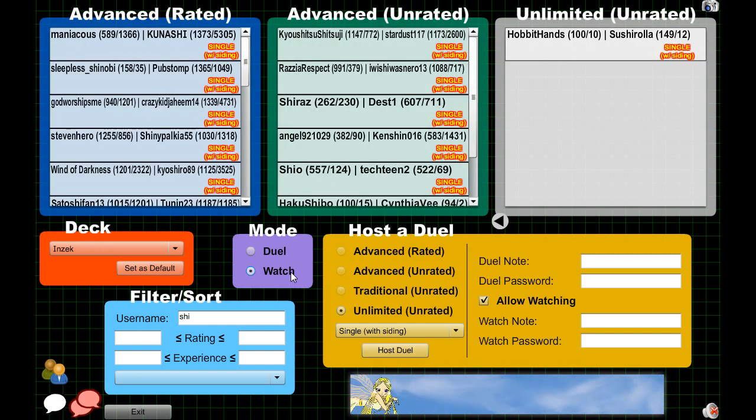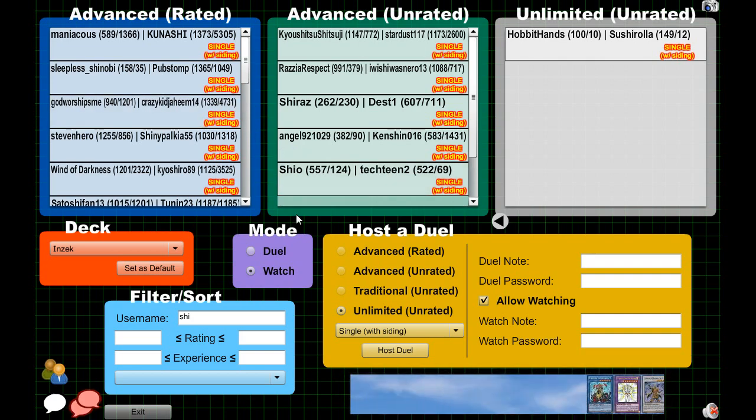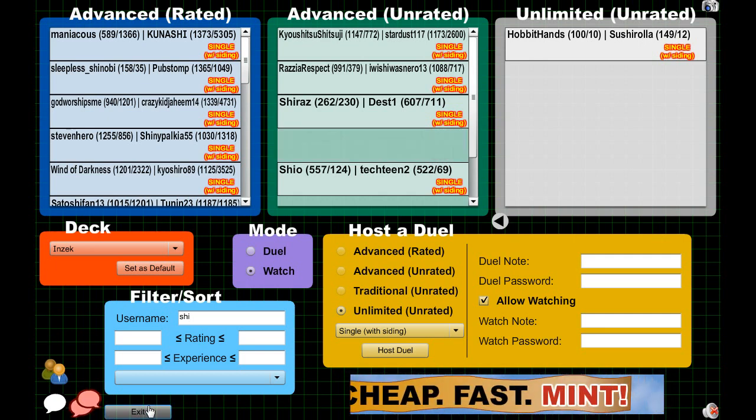What's awesome in Duel Network is you can also just watch duels, which is very fun sometimes. You can watch really high-rated players play — like this guy's 1300 — and see what the top decks are. You can definitely do that as well, which is awesome.